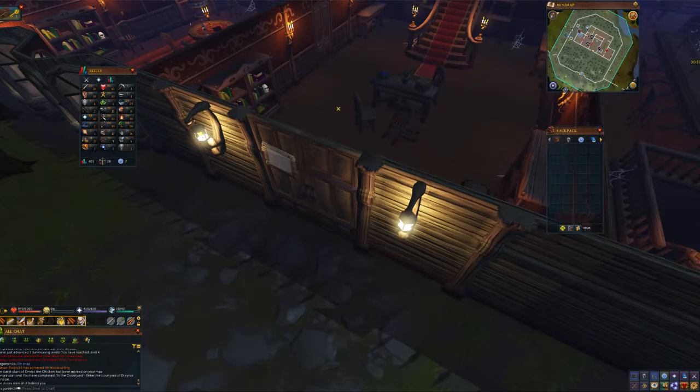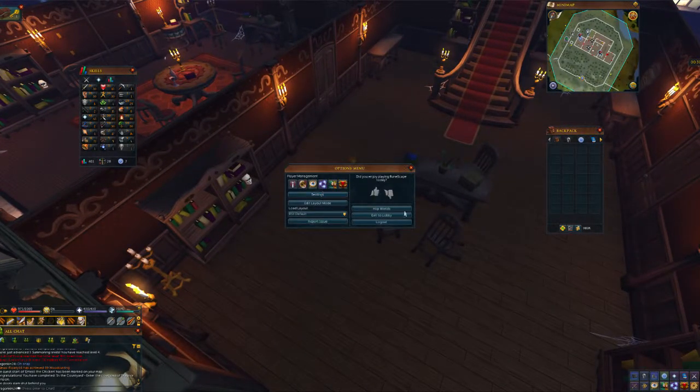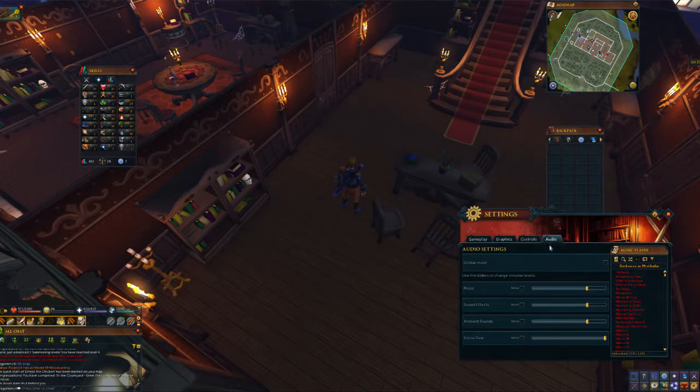Normally you'd start by going to the third floor, but you can actually grab all the quest items you need first and then go up there to finish the quest. So first we're going to head to the room to the west and pull the candle that's on the wall.